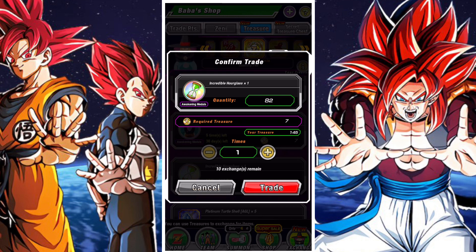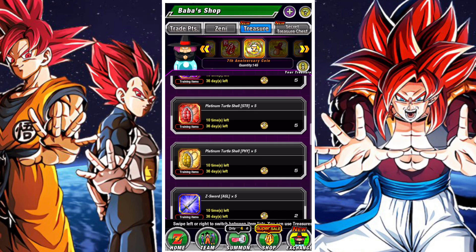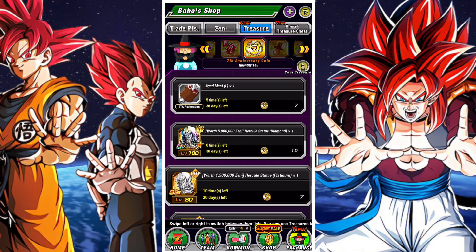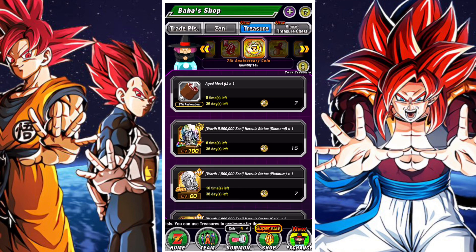I would suggest the Incredible Hourglass Medal. It is something that's quite expensive in terms of bubble points, and if you don't have a lot of bubble points it's not something you can get that easily. Meat is also a pretty solid option — it does give you a decent amount of stamina, and that stamina can help you complete events.